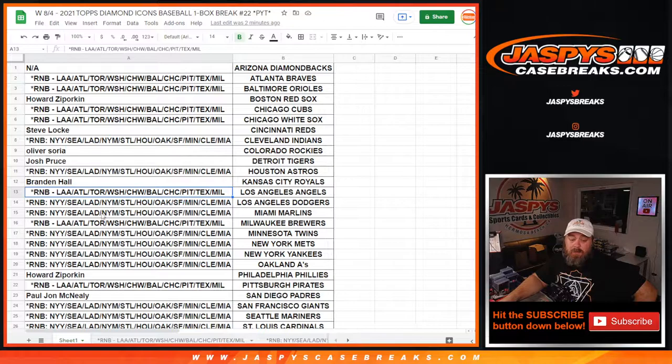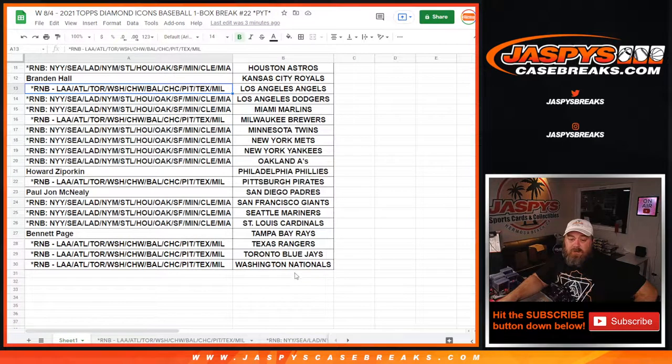There are quite a few random number block teams here. Diamondbacks are not in the break so they're not counted. There are two different random number blocks: one is a 10-team random number block headlined by the Angels, Braves, and Blue Jays; the other is an 11-team random number block headlined by the Yankees, Mariners, and Dodgers.